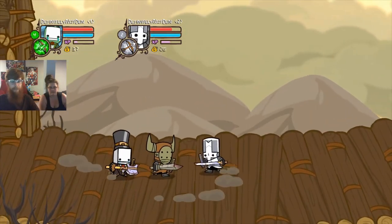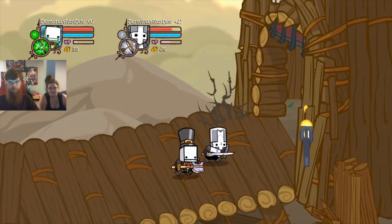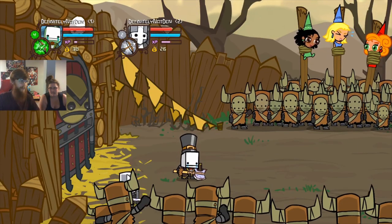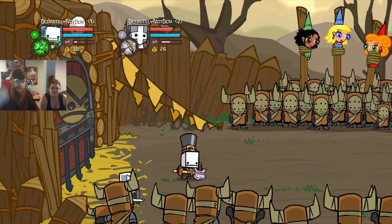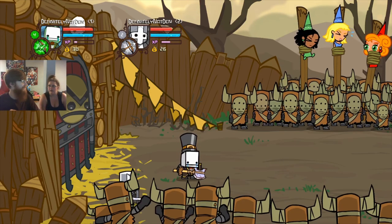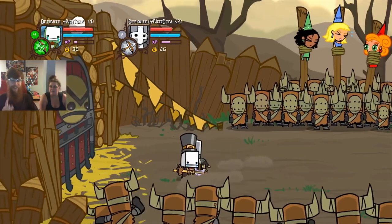Oh yeah, that reminds me — I was playing Kingdom Come before. You can mercy kill people: once you beat them in a fight, you can mercy kill them. The first time, he slid his sword into them and pulled it out, which is what you expect from a mercy kill. The second time he slammed it down, which was a little brutal. The third time he straight up curb stomped the guy. I watched him do the mercy kill and he curb stomps him — that is not what I signed up for.